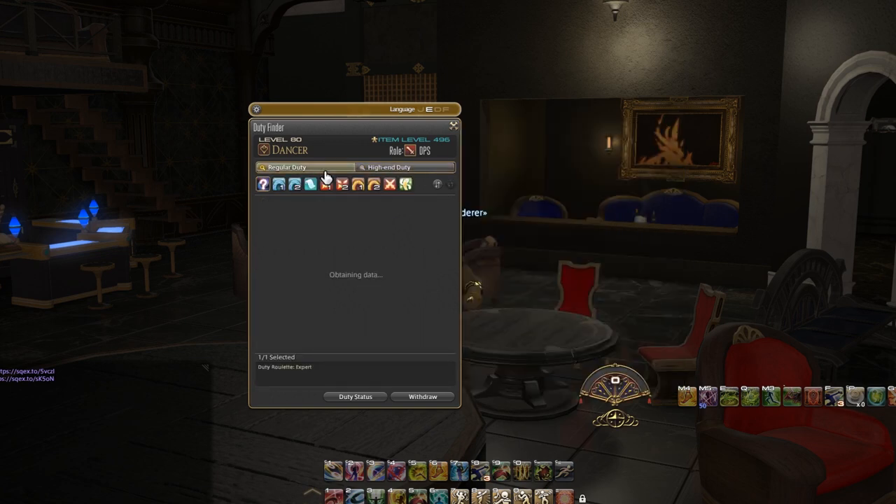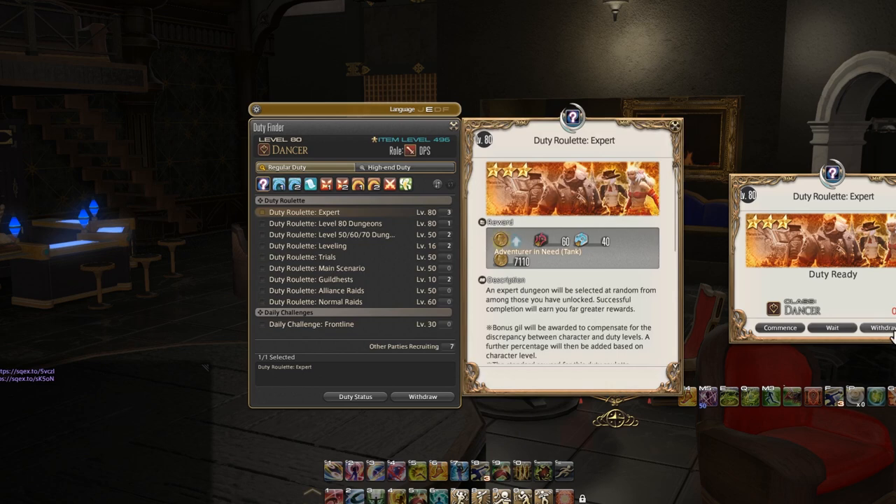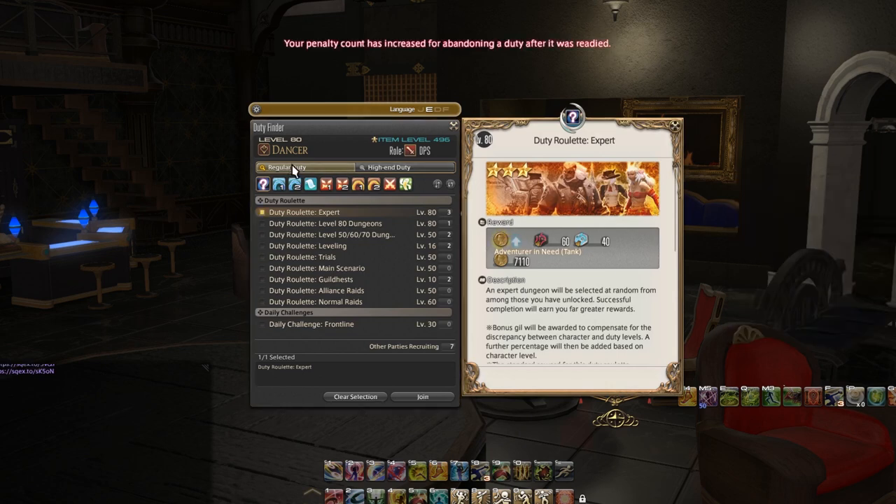Primarily what you're going to be working out of is going to be this regular duty section. Going a step further, you can see that we have a question mark symbol, what newer players describe as almost like a tsunami or blue puddle, then a scroll, then angry faces, then a dirt tsunami, then crossed swords, and then a happy golden cactuar.